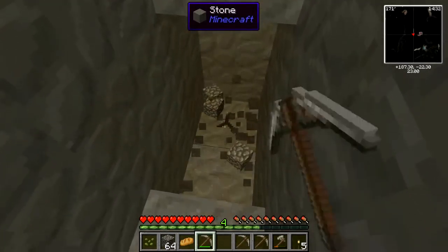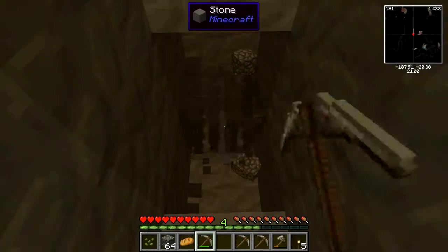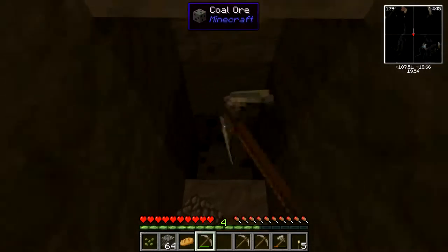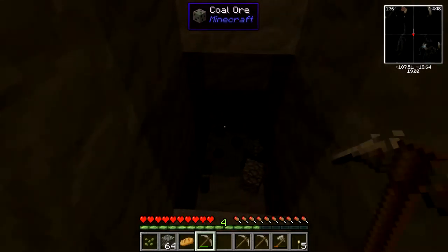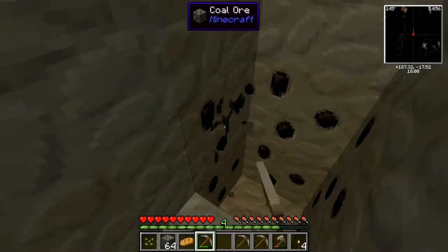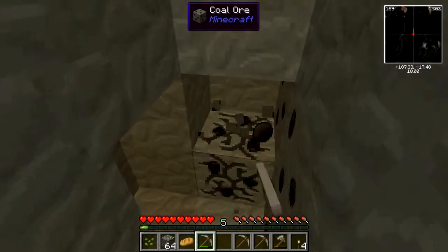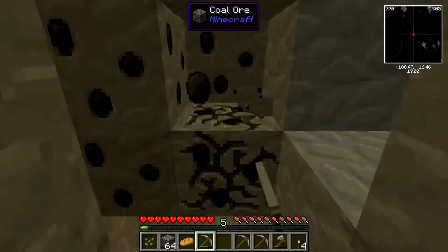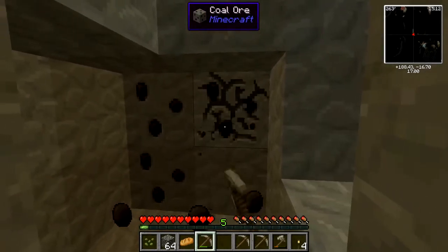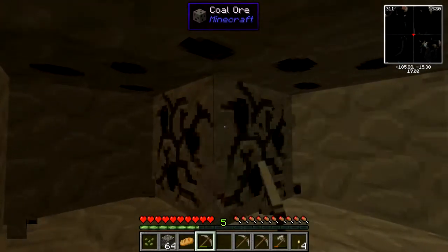Lava! Okay, here we go, going down. Some more coal — seems like coal is found with iron a lot in this game. I hope I can find some. Is it darker further down? Yeah, that's just the lighting. Let's get this coal — this coal ore section is pretty big.